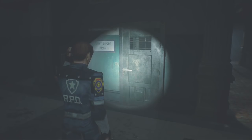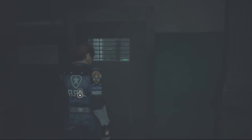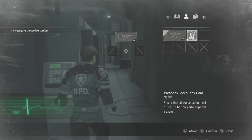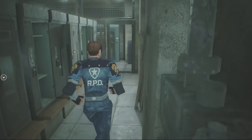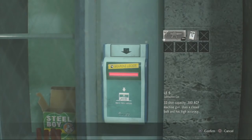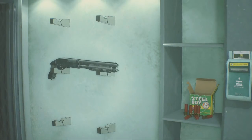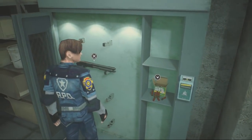So the location of the W870 shotgun is here in the safety deposit room. You have to acquire the weapons locker keycard first, which is found in the art room on the second floor. If you come all the way to the back of the safety deposit room, you insert the keycard here and open it up.